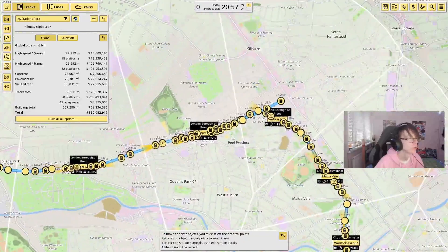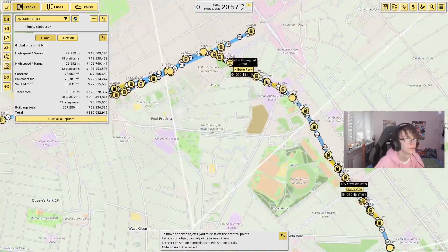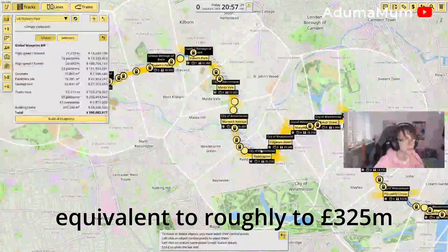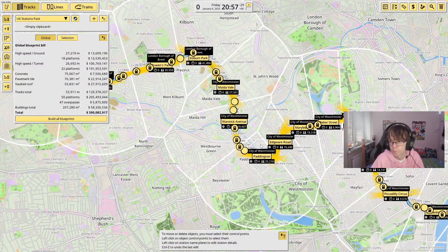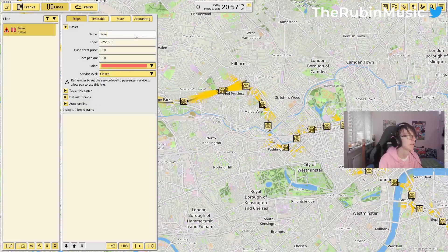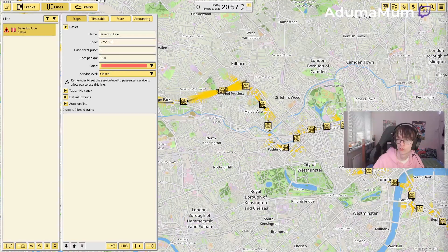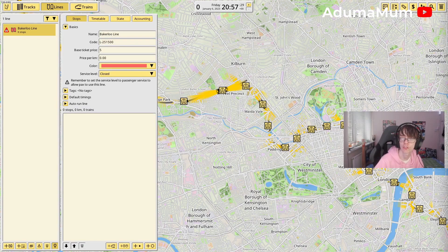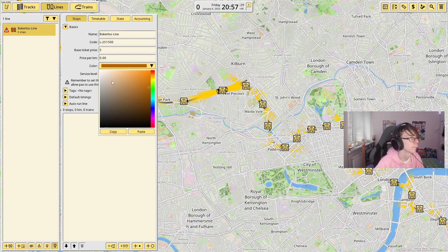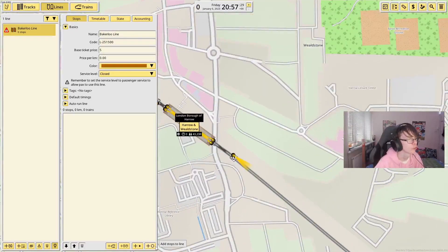When we do the Northern Line we'll stick it through here and they will all match up, which would be nice. I'm currently seeing 390 million — minus this bit of track — roughly around 390 million to put in the entire line, which is kind of not true but the game is saying it. So we're going to build all blueprints. I'm also going to add a brand new line called the Bakerloo line, shove the ticket price at 5, and grab the hex code for this which is B36305. You can copy that and paste it and boom — we have the official Bakerloo line colours.